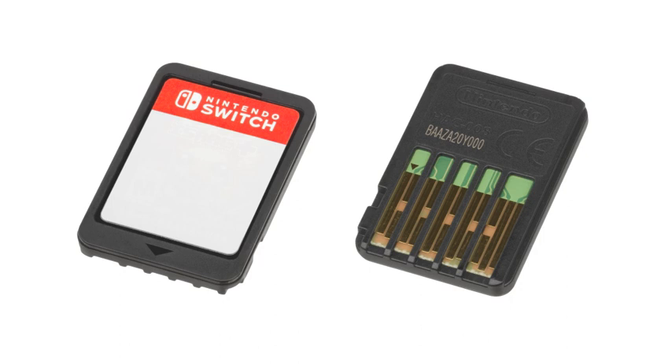Cards for the Nintendo DS ranged from 64 megabits to 4 gigabits in capacity. The cards contain an integrated flash memory and an EEPROM to save user data such as game progress or high scores. However, there are a small number of games that have no save memory, such as Electroplankton.